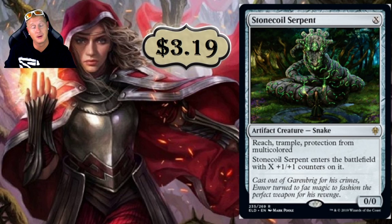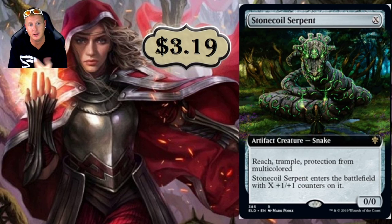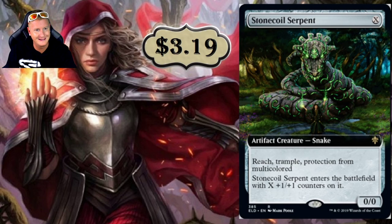Then we have Stonecoil Serpent at $3.19. It's a rare and an X cost: you put X plus one, plus one counters on Stonecoil Serpent. It has Reach, Trample, and Protection from Multicolored. So anything multicolored — spells, exile effects — that targets this just doesn't affect it anymore. Some really neat little tricks there.